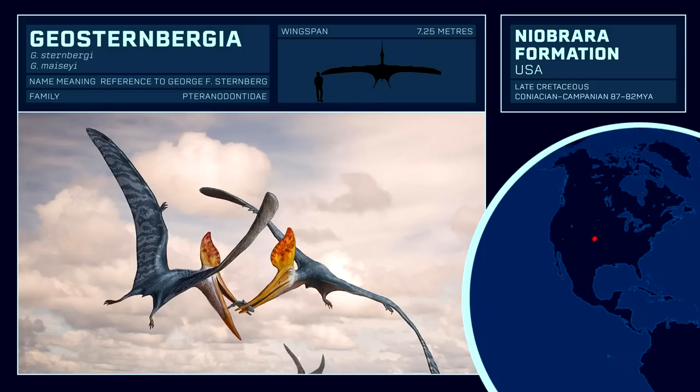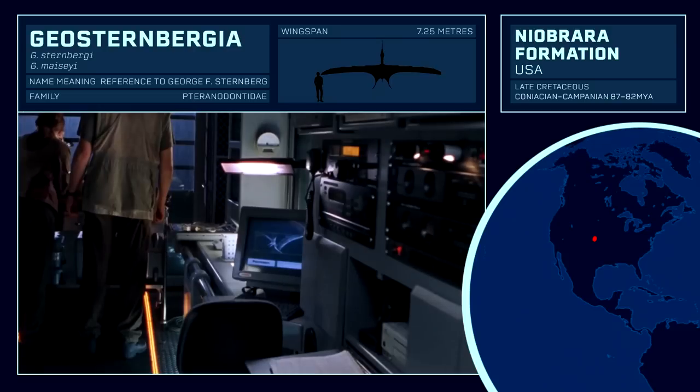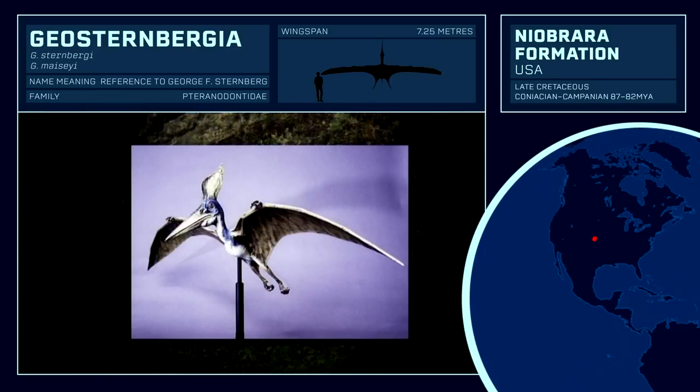The next suggestion is the larger, close relative Geosternbergia. The distinct cranial crest is broader and more elaborate than that of Pteranodon, but otherwise both are very similar. Interestingly, it has multiple indirect on-screen appearances in The Lost World: Jurassic Park, when Roland Tembo flips through his dino guide on the computer screen in the RV mobile lab, as well as in concept art and concept models during production of the film. Perhaps this would be enough to see it introduced alongside the Pteranodon.